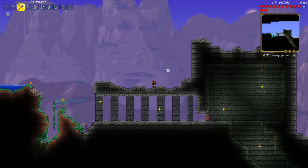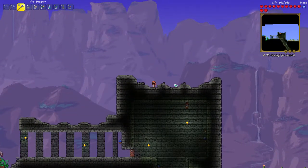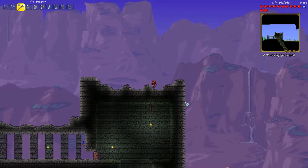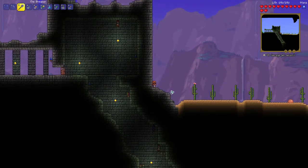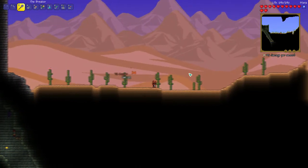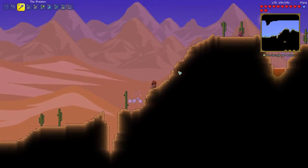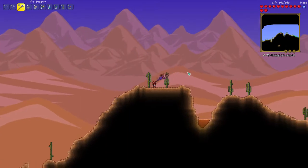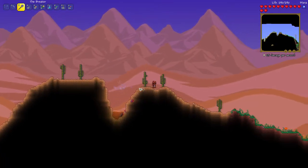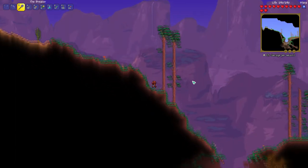I'm actually at the dungeon. For anybody who's new: if you're ever wondering where the dungeon spawns — because the dungeon never spawns on the same side all the time — there's a couple things you need to know. Dungeons will always spawn on the same side as the snow biome. So if your snow biome is on the left side of your world, your dungeon is going to be on the left side. And the jungle is on the opposite side of the world.